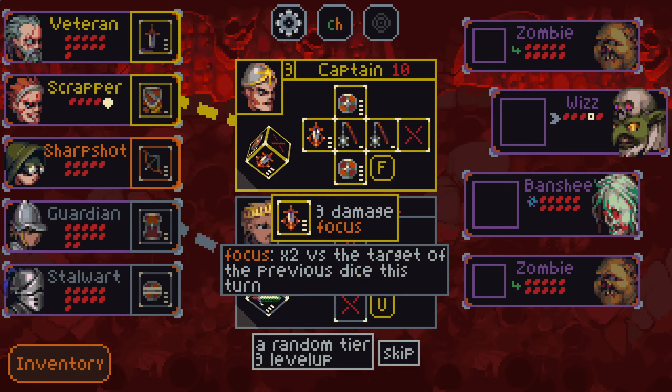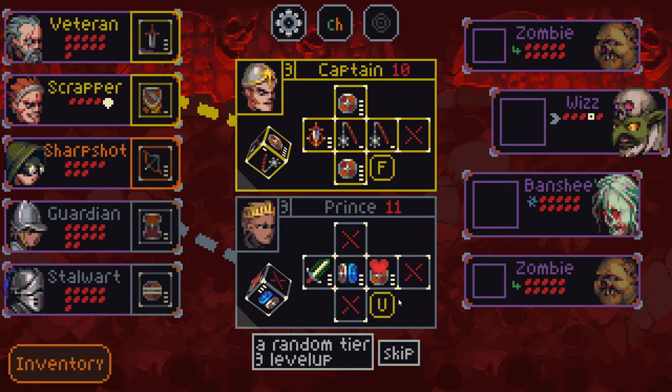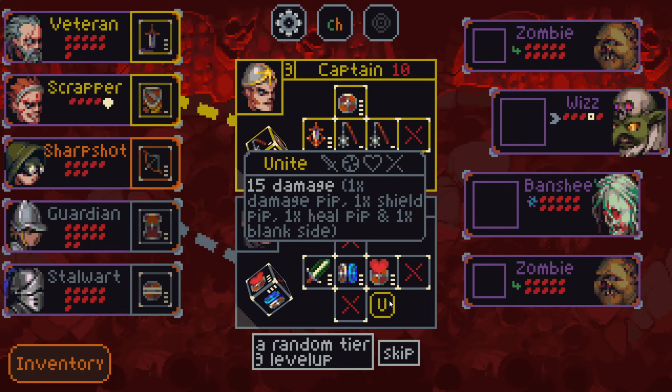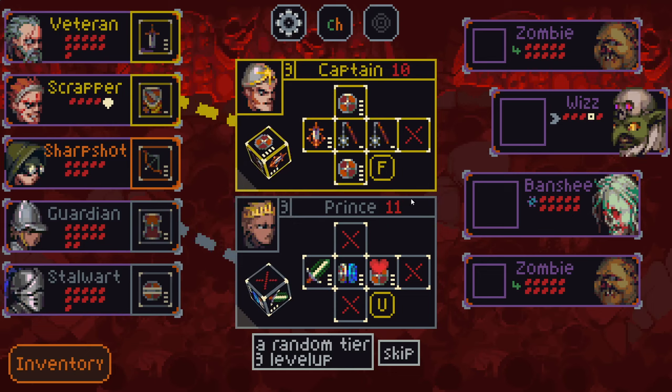We have the captain, which is three-damage focus — times two if the target was the target of the previous dice's turn. And they also have formation: with three damage pips and three shield pips, they'll do two damage to all enemies and then two shield to all allies — that sounds really fun. We have the prince, which with one damage, shield, heal, and blank side will deal fifteen damage to a target — also sounds pretty fun.